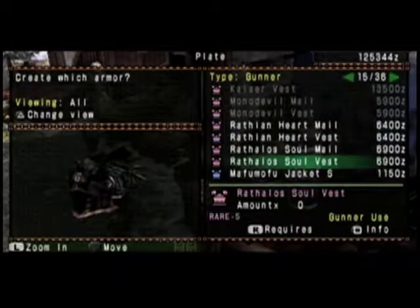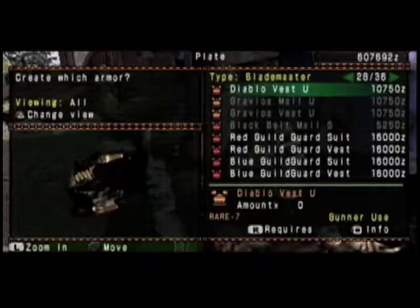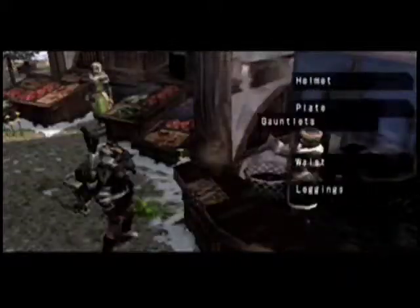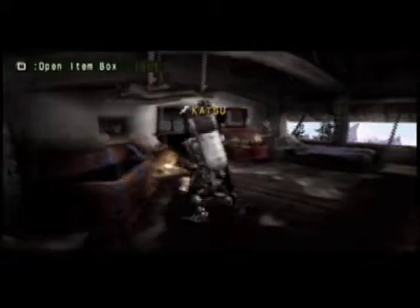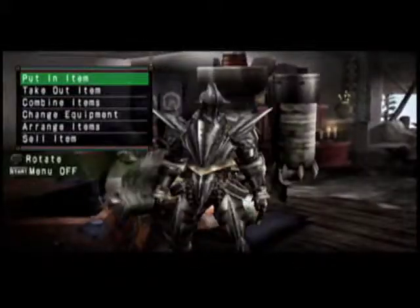Each armor set is built of five pieces and your aim is to craft and pair the whole suit together. When a whole suit is complete, your hunter can obtain special skills whenever he wears it — perhaps no longer needing to eat at all whilst hunting.